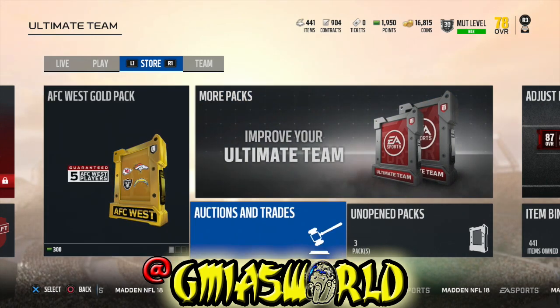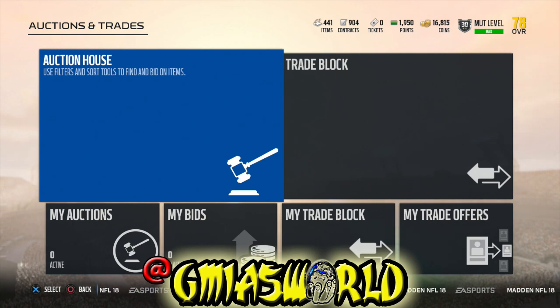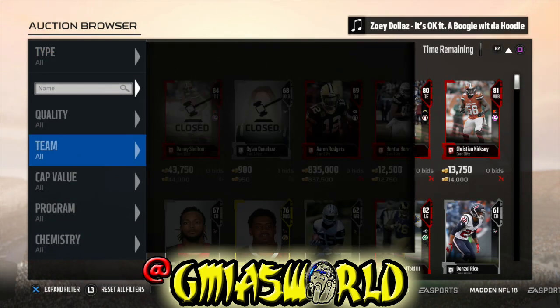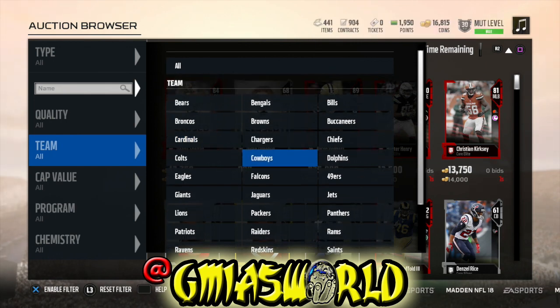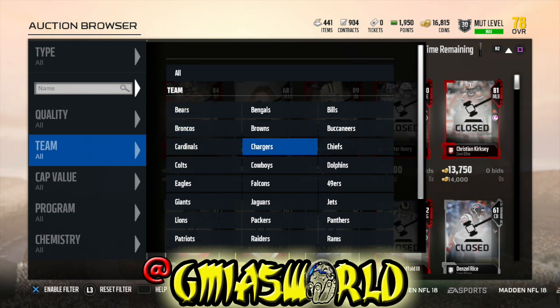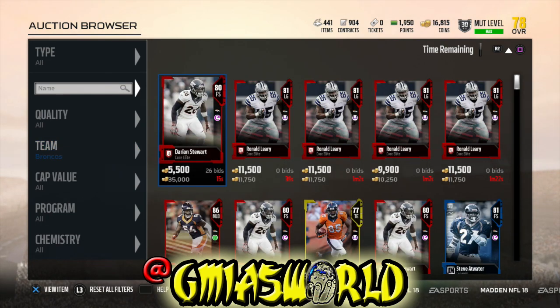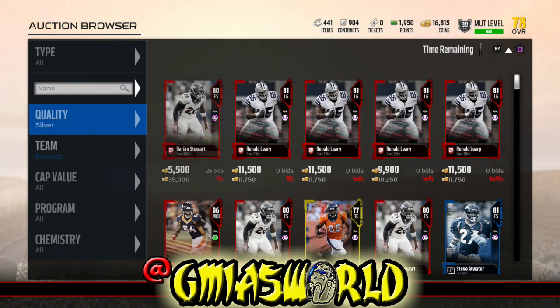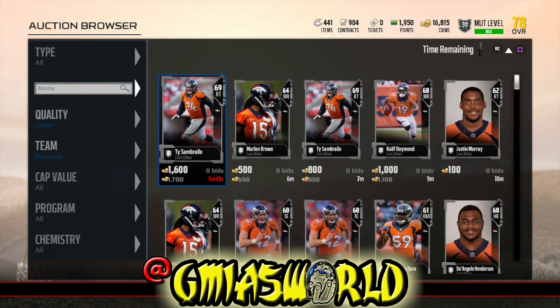You can buy packs or buy individual players by searching by team. For AFC West, you'd search for the Chargers, Raiders, Chiefs, and Broncos. You could search that way, go to the lowest overall — silver or whatever — and get cheap players. Or you might already have them in your binder, like I did.